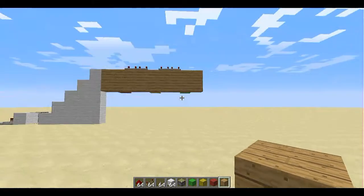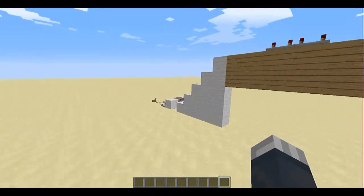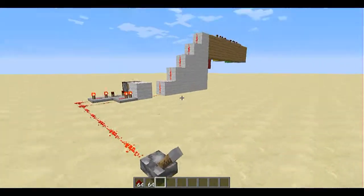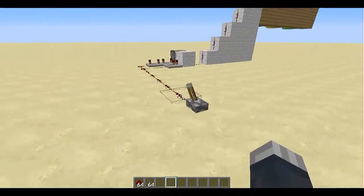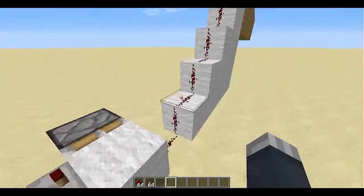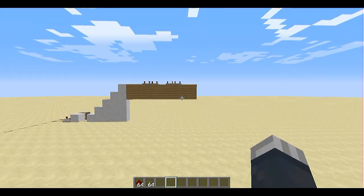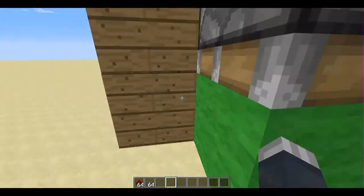There you go guys, it is done! This is the traffic light. Pull this lever — you can also move the lever a bit further. Look at this: pull the lever — red, yellow, green! So now you can cross. You can also make this into a horse race start. This is actually a horse race start signal — I called it a traffic light because it works like one.